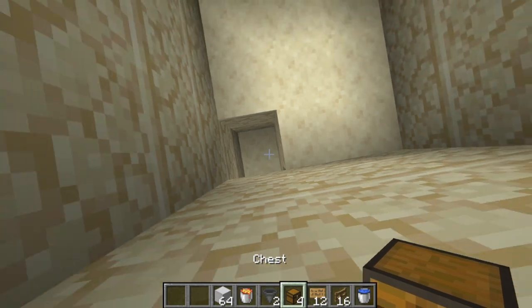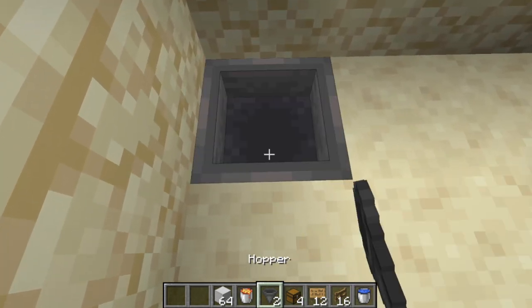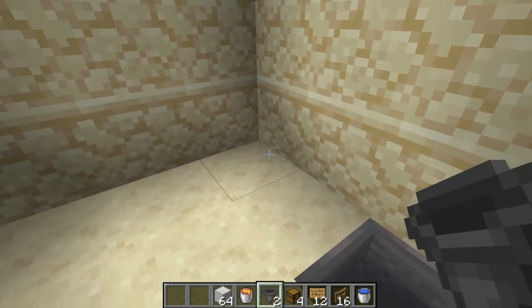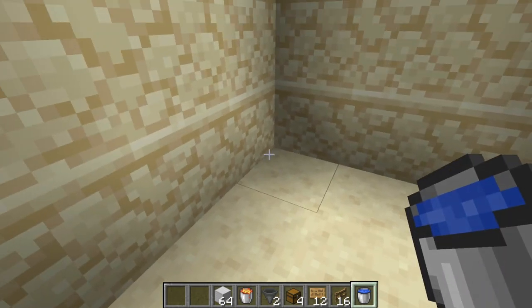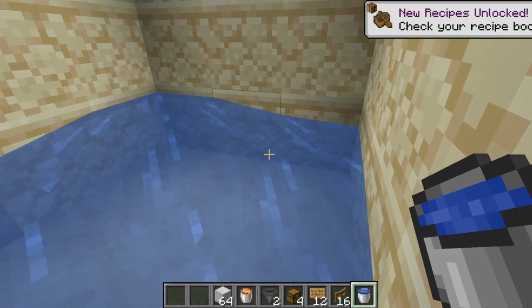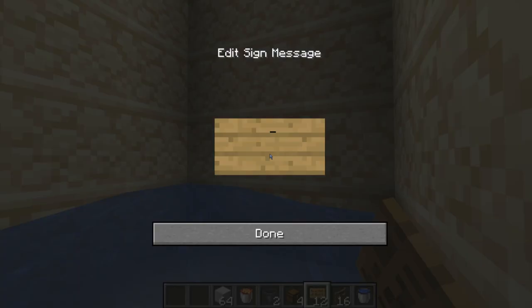Hop back into the side so you're not trapped down there, and go ahead and put down another chest and a hopper on top of that. In order to push everything to one side, go to the opposite corner of the hopper and put down one water — it'll push everything into this hopper just like that. Now any items that drop will flow right in.